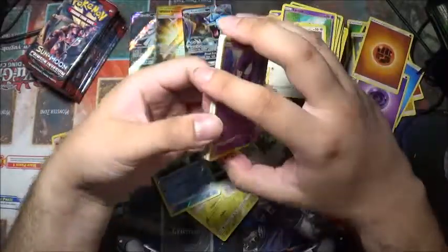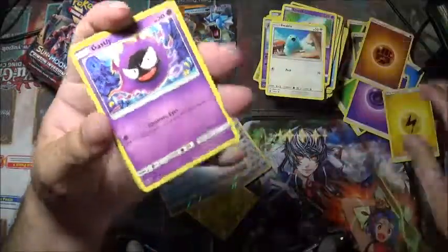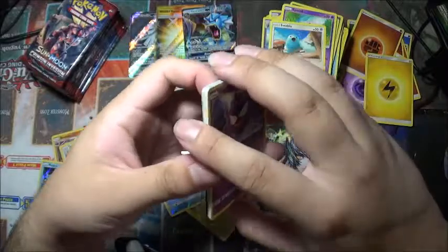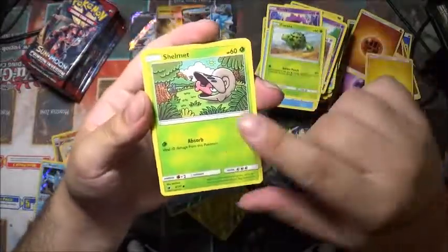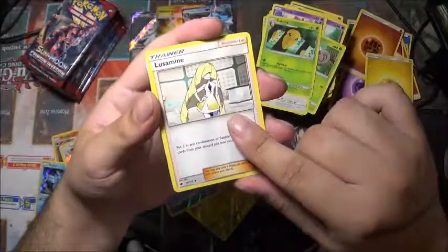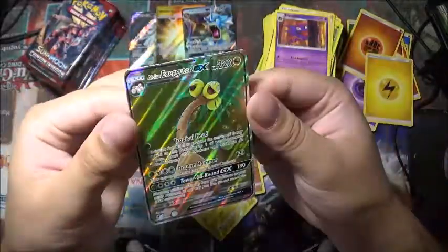Here's a good one. One, two, three energy — one, two. Feels like a full art! Buzzwole — we have Ghastly, Staryu, Cacnea, Shelmet, Swablu, a Kakuna, Luzamine, Haunter, a Primeape, reverse holo. And... Alolan Exeggutor is the full art. Boo! Why couldn't it have been Buzzwole?